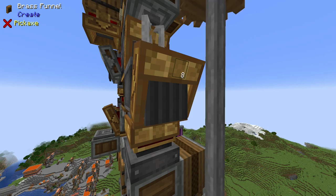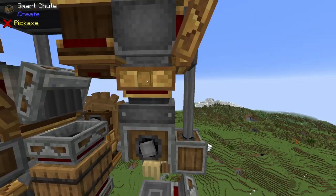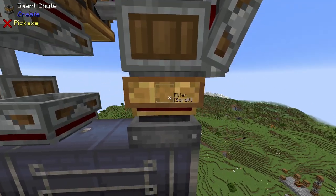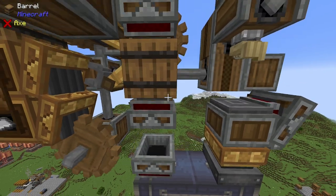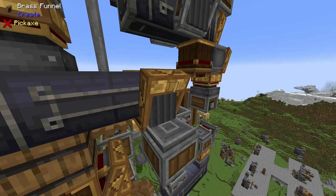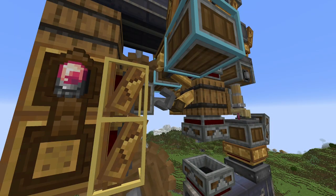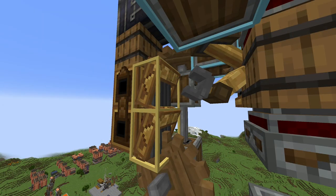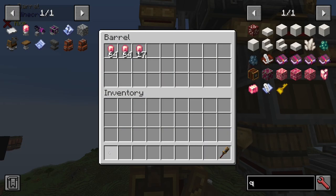This brass funnel is set to pull out rose quartz in sets of eight. It then gets dropped into this andesite funnel to be deposited onto this depot. The sandpaper gets pulled from underneath the basin by this smart chute and deposited into the deployer. The rose quartz is then polished, and the resulting polished rose quartz gets pulled out from this smart chute into this item vault. I then use a series of andesite funnels and barrels to send the polished rose quartz into this item vault here. Rose quartz is pulled out of this item vault by this brass funnel and left on the depot, whereas iron sheets is pulled out by this brass funnel and left on this depot. The mechanical arm takes from both depots and deposits them into these brass funnels. The two are combined in the mechanical crafter to create the electron tube, and the electron tubes accumulate within the barrel.